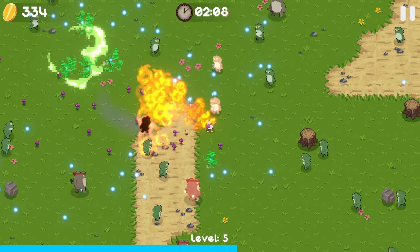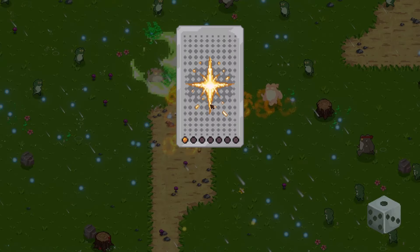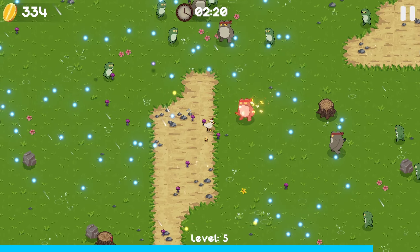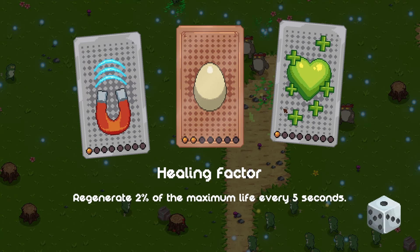This is giant ninja frogs. Where'd they even come from? It looks like maybe a black chest up here. It's given us a shooting star - summon one star every four seconds. This star also explodes when it hits frogs. This wand is getting out of control.